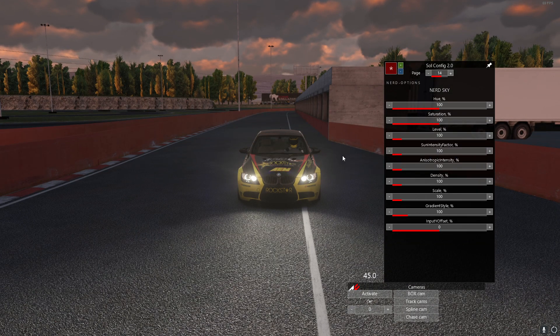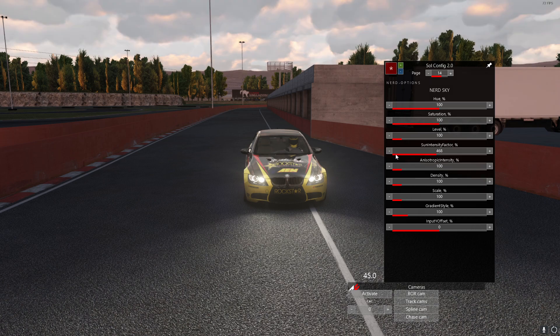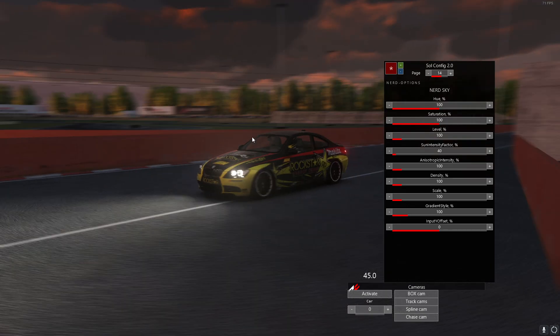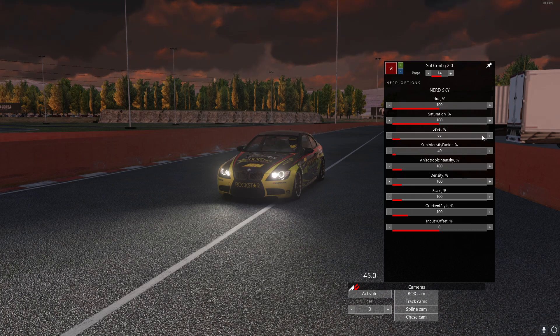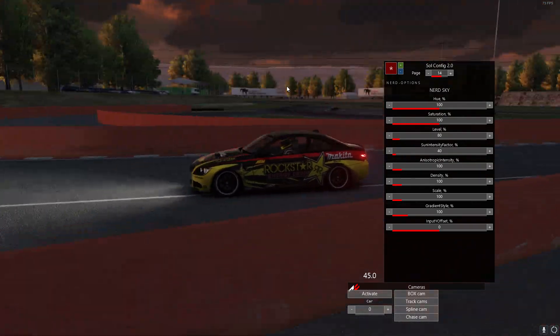Now we can start changing stuff in the sky. We can have the sun intensity factor up high or down low. I like to have it nice and low during sunsets — I like that crisp orange sky. I want to make this a little more sun-heavy without compromising by getting too dark and triggering the track lights.